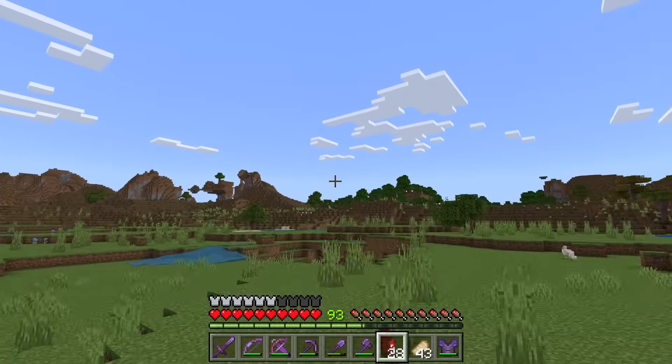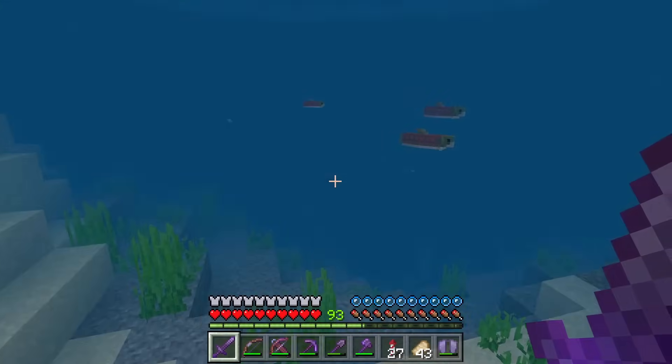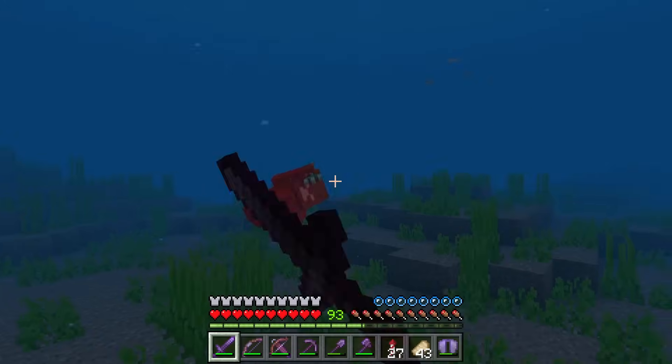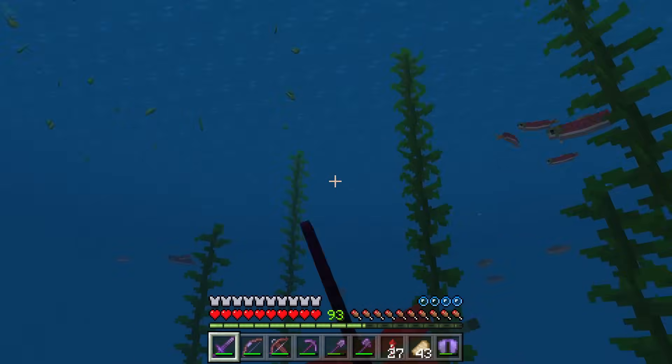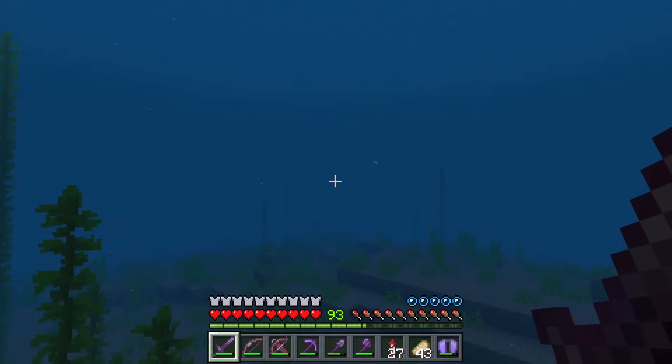Now that I have a good amount of string, I'm going to go to the ocean to get a trident. That one's holding a trident. It didn't drop a trident. Will this one drop a trident? Please drop one — hey, it did! Now that I have a trident, I'm going to head back to my base.